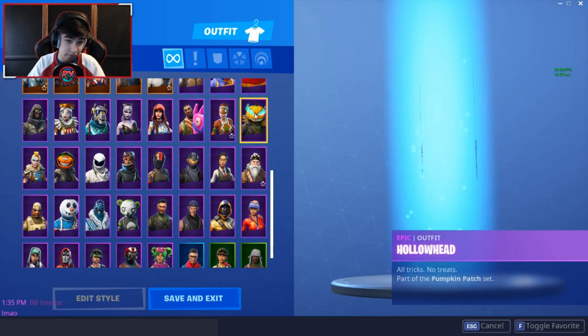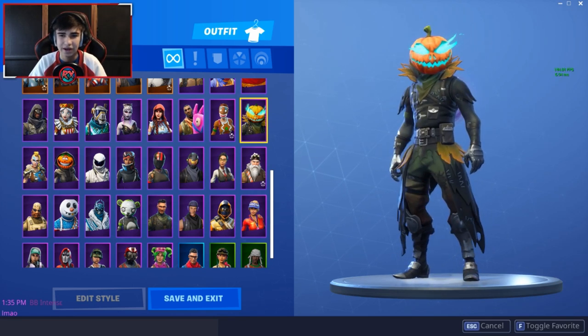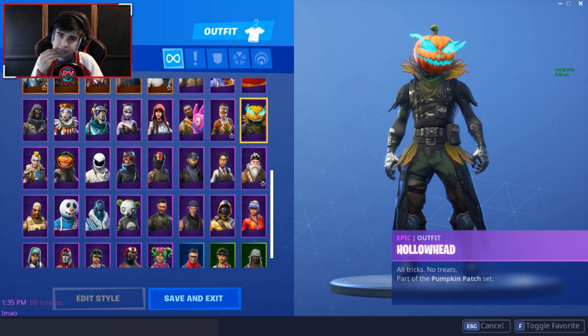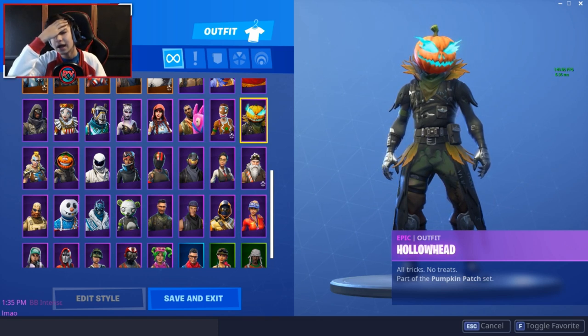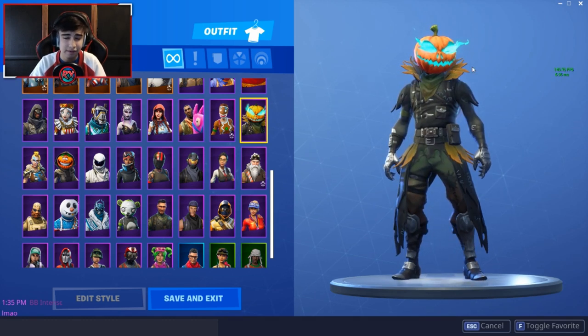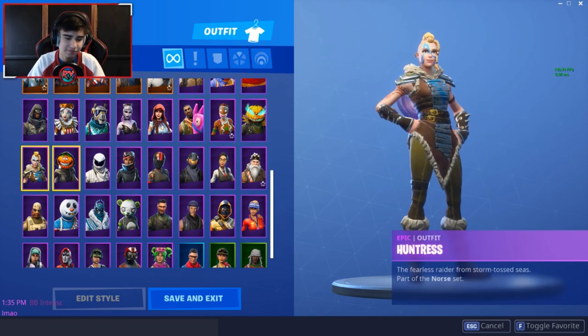Hollow Head — I bought it because it looked like Raven to me. When I started playing Fortnite, Raven was like the coolest skin ever. I was saving up for it but then Season 5 had so many cool skins that I never got it. I got Hollow Head because it looks a little like Raven and it might become rare. Huntress — blah. Nightshade — blah.